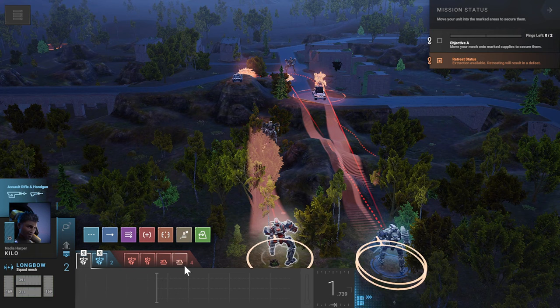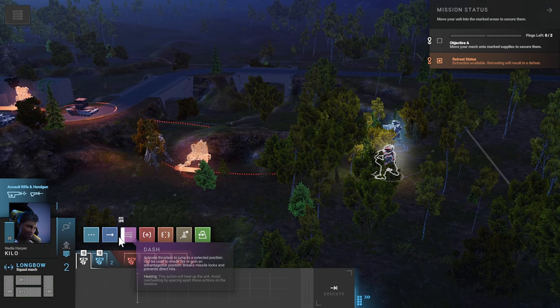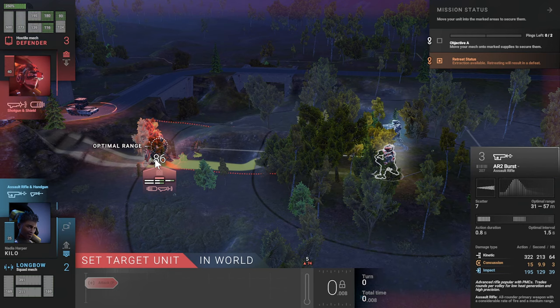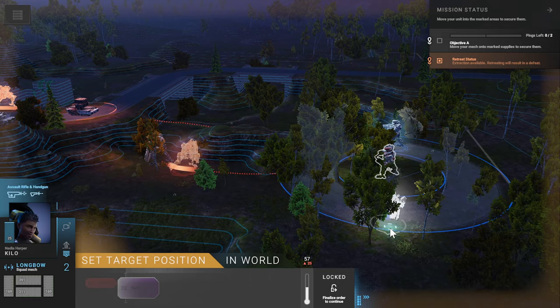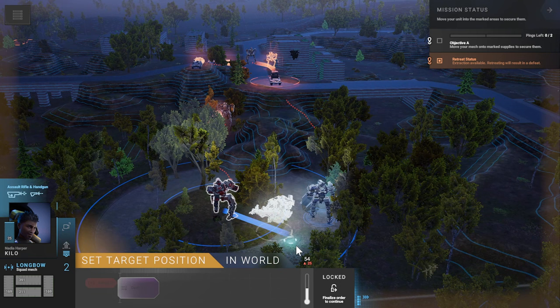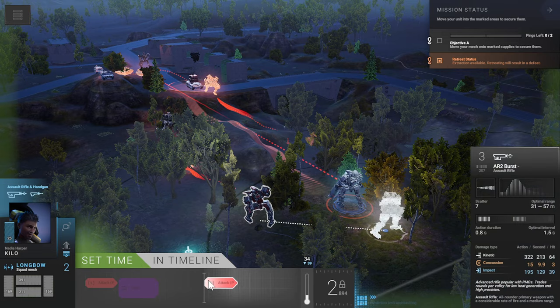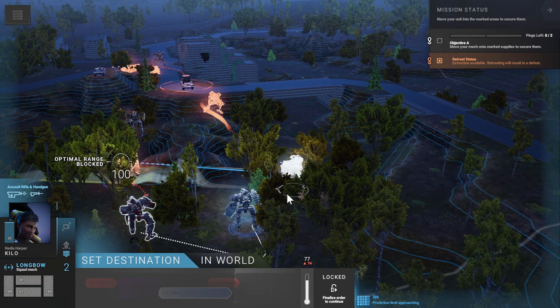This guy is going to get attacked by one mech. So what we'll do is attack this guy pretty much immediately, then we'll dodge during that attack — dodge here, dodge this way. There's not very much cover over here for him to run to, so we'll dash this way during the attack, and then once the attack is done, we'll attack him again. After that, we'll start moving this way — I feel like we need to get up to this objective at some point.